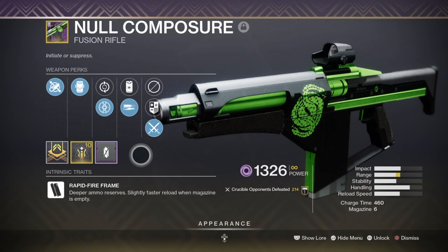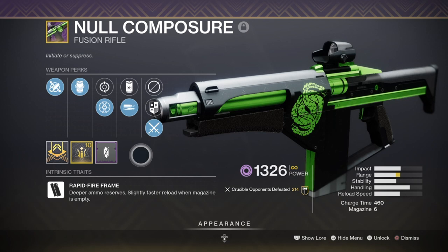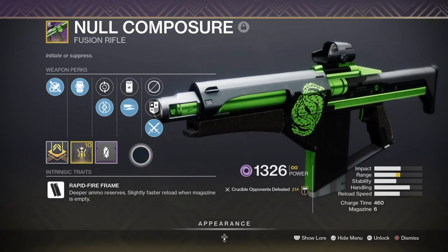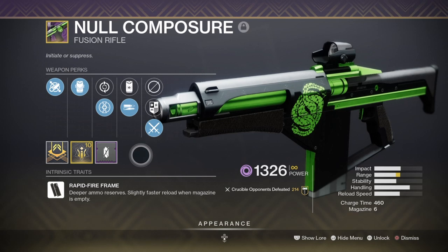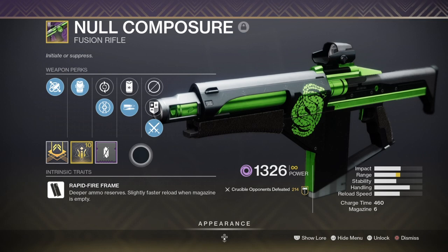Alternatively, Null Composure is another weapon that is great to use for its range and fast-firing rounds. It only takes one full blast to evaporate someone and then only a few seconds to finish off a second person. If you know how to play aggressive and you're happy to close a gap, then this is a really great void fusion rifle to pair with Precious Scars and the subclass in general.